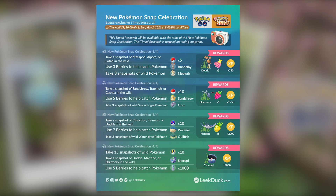This is a very simple event, nothing too special about it. There are some unique spawns that you could potentially get — I'm assuming some of these spawns are featured in Pokémon Snap, which is why they are included. It's a nice way to collect some Stardust and XP, so do not ignore it.